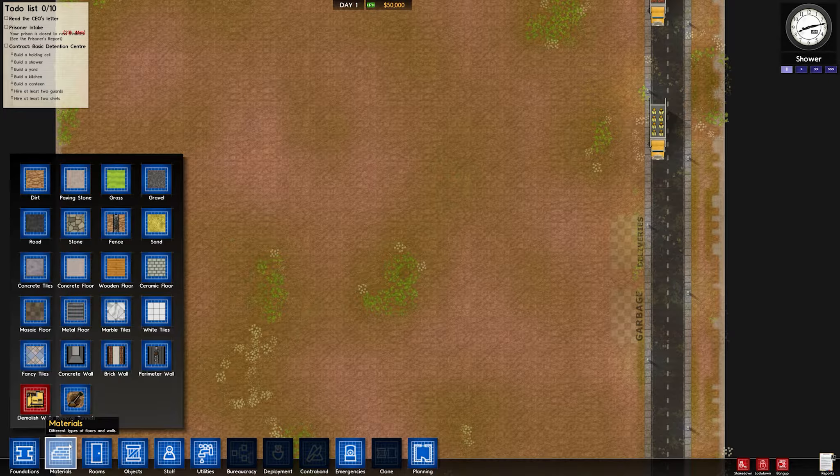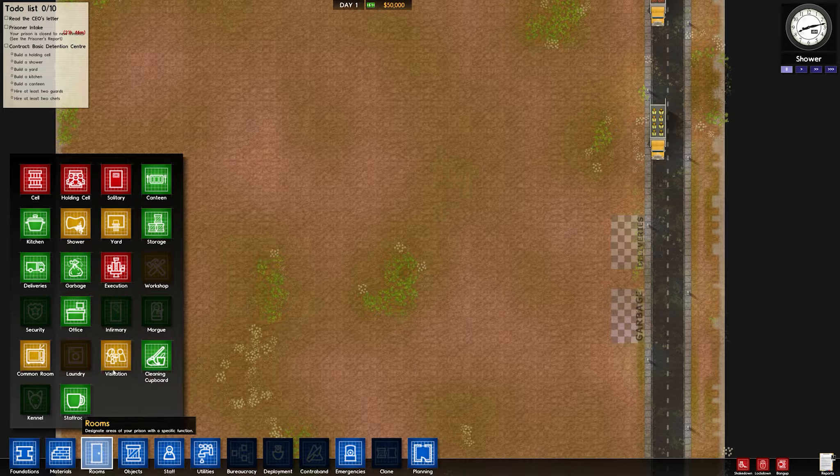Here are the actual rooms you can make. You require certain ones to take in prisoners — cells, holding cell, solitary confinement, canteen, kitchen, showers, yard, storage, and more. Then there are optional but cool ones like a kennel for dogs, a morgue, an execution chamber, and visitation so families can come and visit inmates.